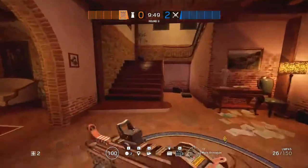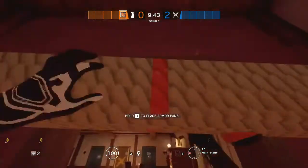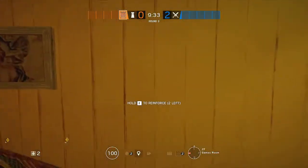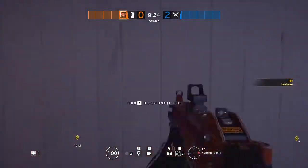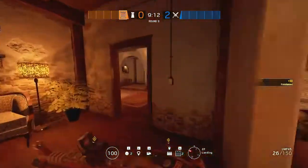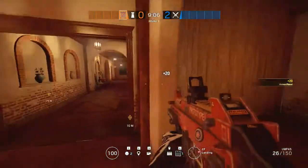Castle's setup is entirely upstairs. He is going to put a castle barricade right here, and reinforce the right wall that Mira's going to place her mirror on. He's also going to reinforce this wall here in living room. His last two barricades are going to cut off the other side of the map to make the people holding upstairs's job a bit easier. So he's going to put one here.